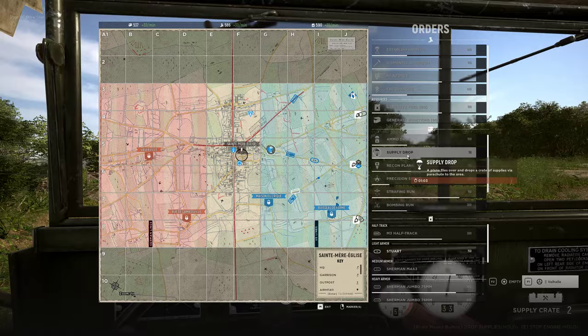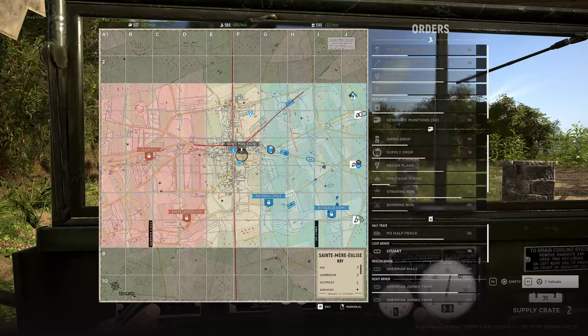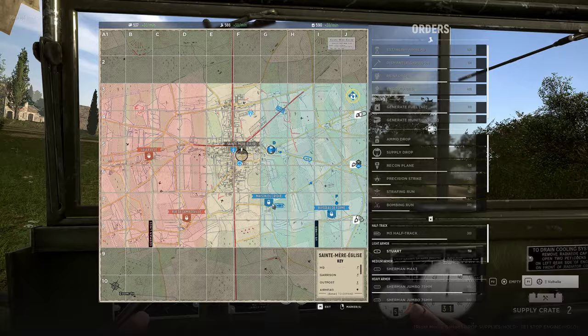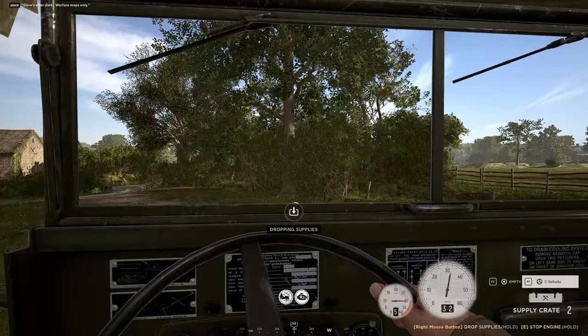The two things that a commander should always do: drop supplies every time it comes up on cooldown, and hit encourage when you have full nodes. Those are the only two things you need to pretty much win this game, along with using a supply truck to build blue zone garrisons while everyone else is fighting in the front and building frontline garrisons.